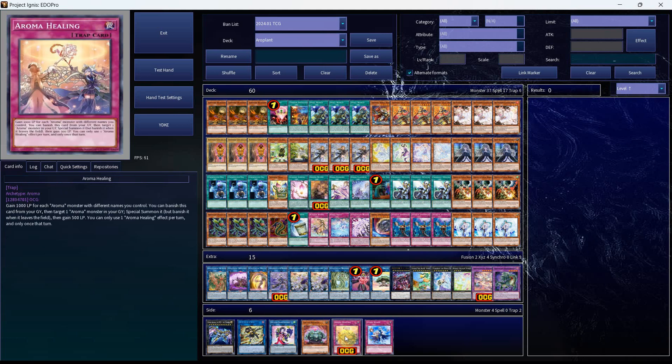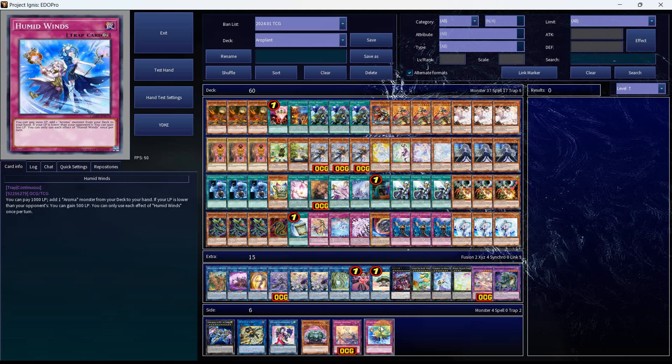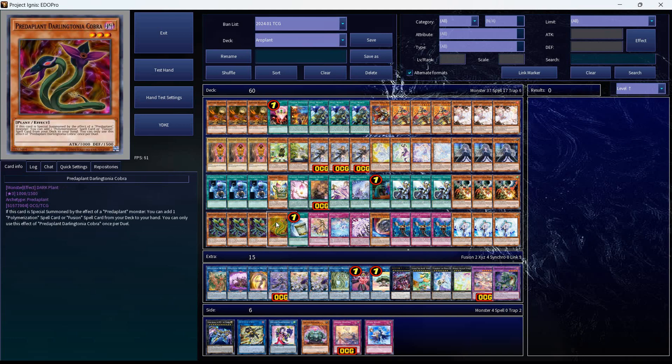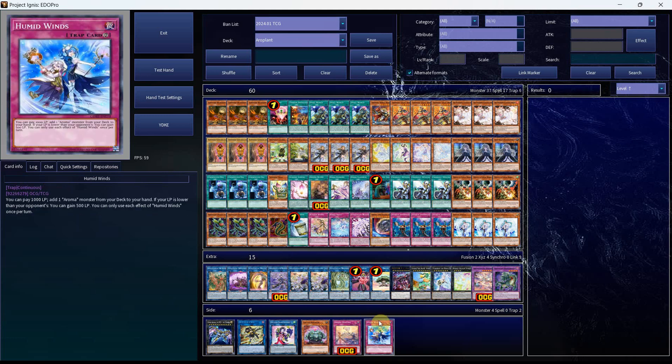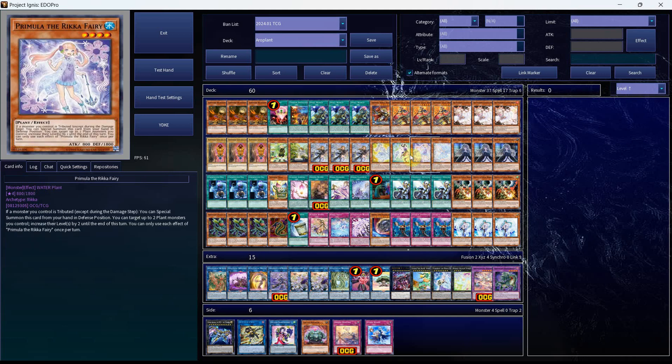The new card I didn't go over was Aroma Healing. I don't think we can play this, unfortunately, at the moment. It reads: gain 1,000 life points for each Aroma monster with different names you control. You can banish this card from your graveyard, then target one Aroma monster in your graveyard as a cost to summon it, but banish it when it leaves the field, then gain 500 life points. You can only use one Aroma Healing effect per turn, and only once that turn. If we had a consistent way to get this into the graveyard I think it would be better, but we're not really adding two of our Aroma cards before we pitch off at the end. You can play the Humid Winds if you would like to — the losing life points isn't too important right now, but you don't want to lose too much either, because you do want your life points to be higher for some of your Aroma effects. Everything in the deck profile is pretty linear in my opinion — you have your card starters with the one-for-one, your extenders along with the engine pieces, and your going-second cards.